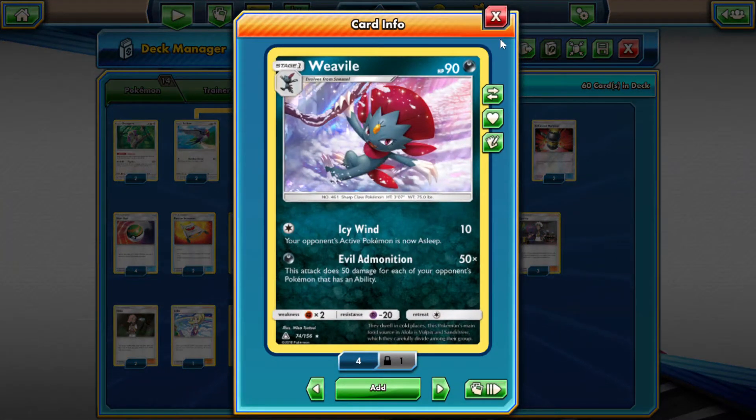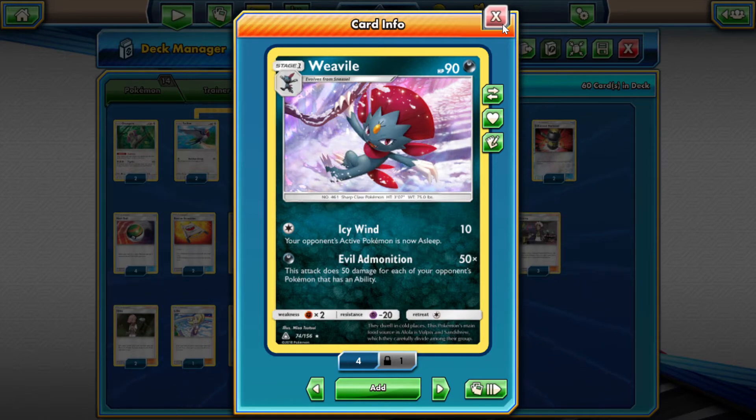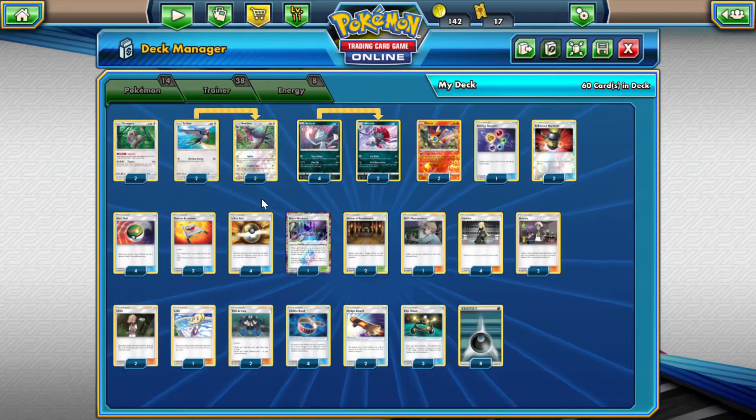We also have Weevil. Weevil has that liquid evil admonition, just to make sure that we can hit exact numbers. Like if we need to hit 180, then on something like that, choice band — boom, works.